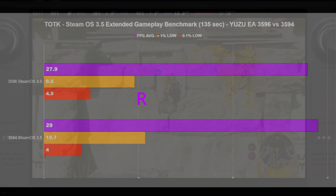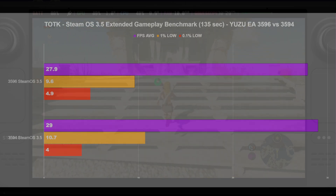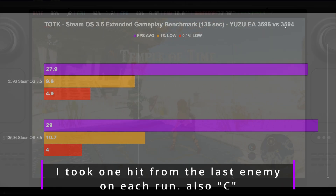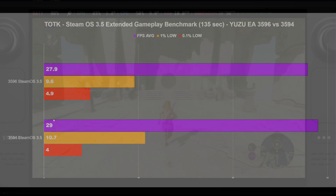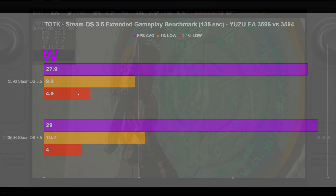Taking a look at the actual numbers from that last gameplay loop — this is straight-up SteamOS 3.5, Yuzu Early Access 3596 versus 3594. Really nothing much to write home about. If anything, 3594 performed better technically, but it's within margin of error. It's not like I tried for a perfect one-for-one benchmark — that never happens exactly — but it was pretty darn close.